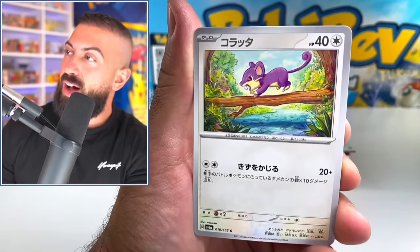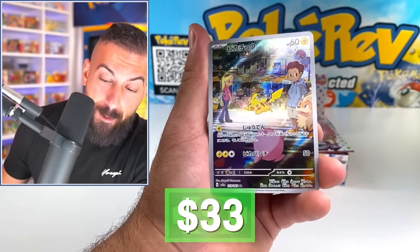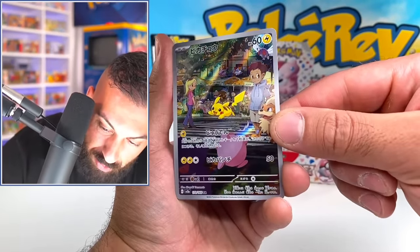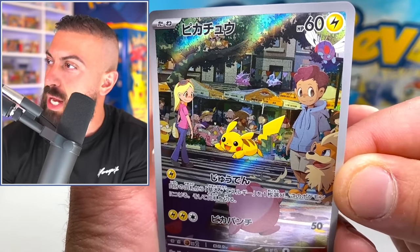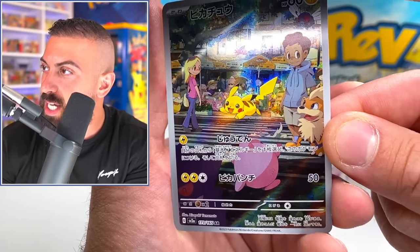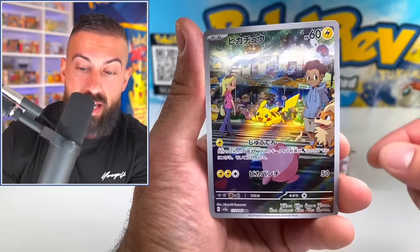We got Magnemite. Ratatta, Puffin, and then an art rare Pikachu. Dude, look at this card. Oh my God. How many Pokemon are in this? You could sit here and look at this card all day. There's Pidgeys in the tree at the top, Nidoran both male and female, Butterfree, Growlithe. There's Pikachu. Slowpoke. Is that Jigglypuff crossing the street? Is that a Gengar?